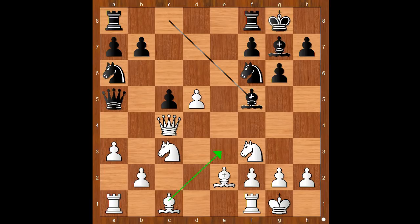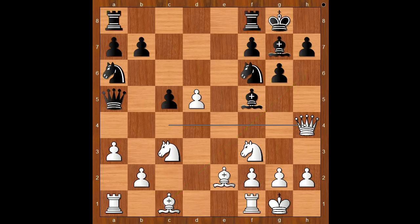Should white play Be3 and complete his development too? What would you do? Smyslov played Qh4, intending to bring his dark-squared bishop to h6. Rook from f to e8, bringing the rook to the open file.